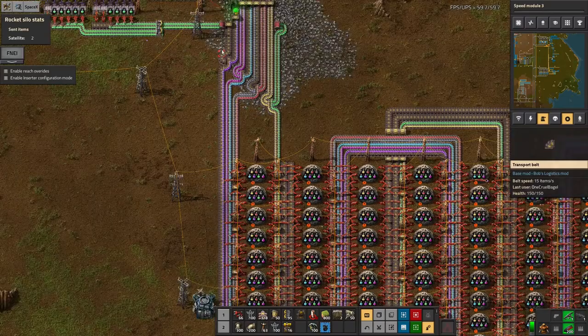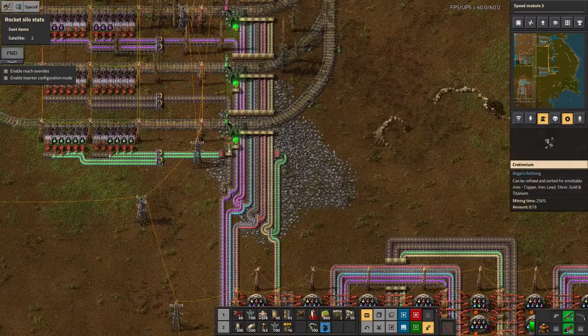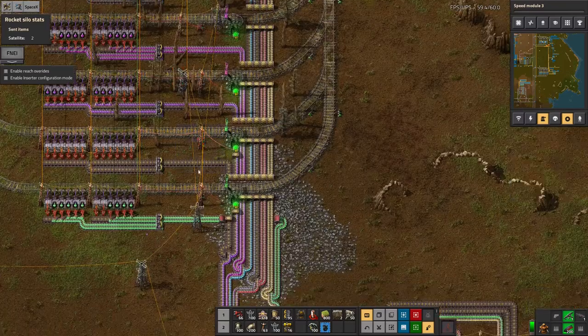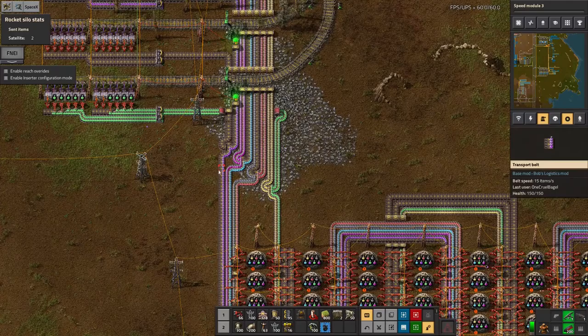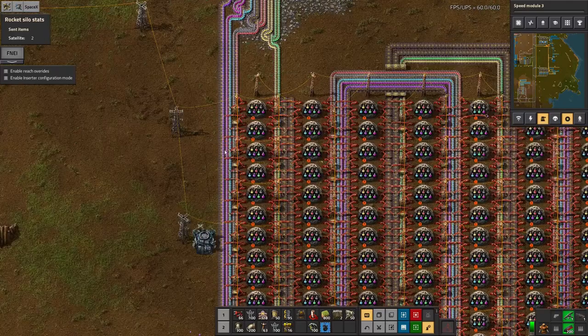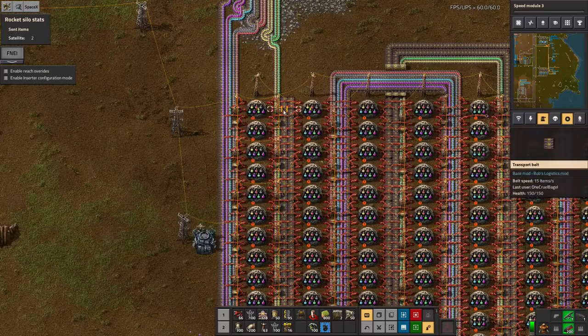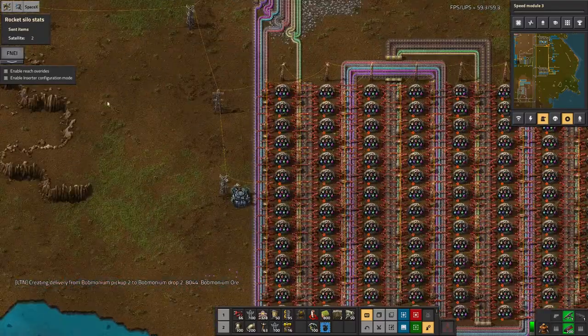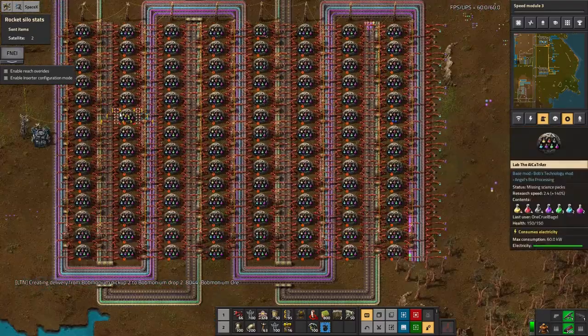On top of the normal five science packs, there's room over here for yet another. Let's put white science in on this one. Then there's the gold science, which is for sort of general weaponry and things like that to go with the alien sciences. And then the alien sciences, of course, which is about six - I think one for each color of alien artifacts.